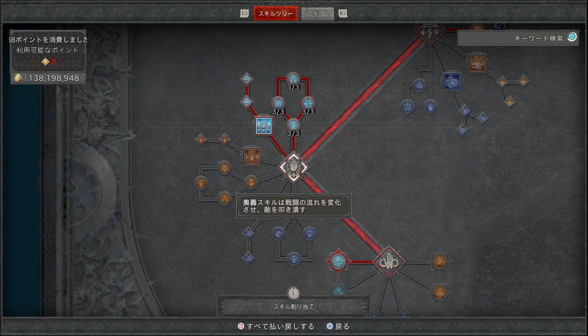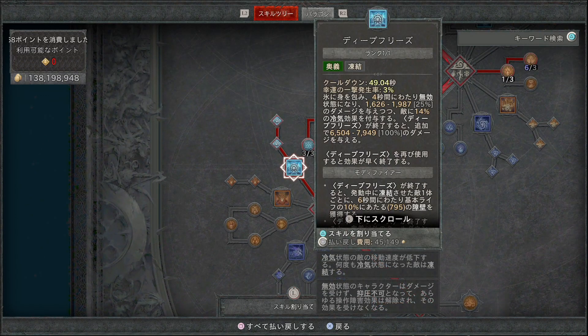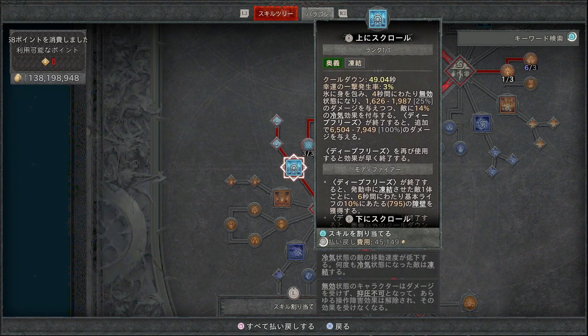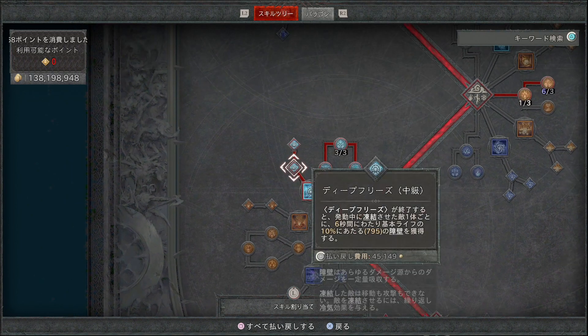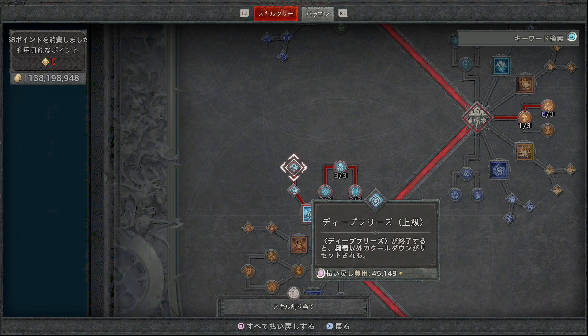奥義スキルはディープフリーズを取ってほしいと思います。氷に包まれ4秒にわたり無敵状態になります。強化でディープフリーズ終了時に発動中に凍結させた敵1体ごとに6秒にわたり基本ライフの10%に当たる障壁を獲得します。障壁の獲得量を増やすことができます。